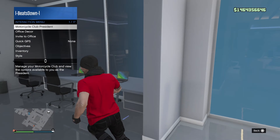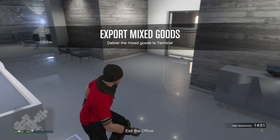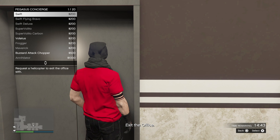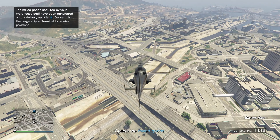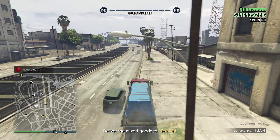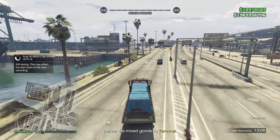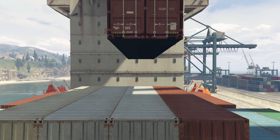I then loaded into my Maze Bank and started up an exotic goods export — briefly forgetting that these don't transport me outside automatically. Because I have good placements for my warehouses, I only needed to drive a short distance to the docks. These are currently paying three times as much as usual, and in two minutes and 20 seconds I'd made another 150,000.